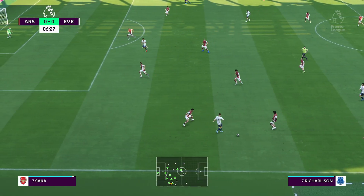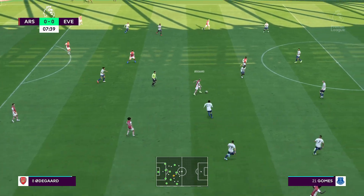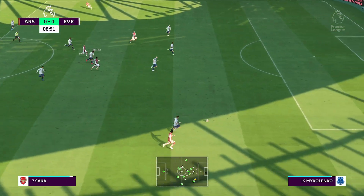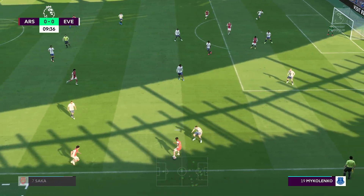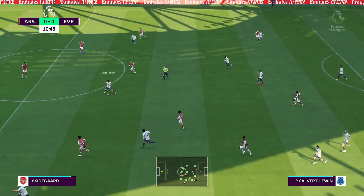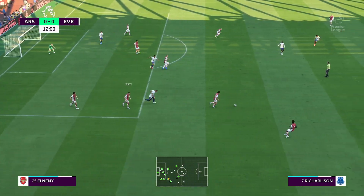It is a decent looking attack here. Unsuccessfully cut out. Nketiah — moving the ball forward with purpose, and the cross is very much on. Well it looks highly promising but they got nothing out of it. Oh, lovely ball — and with that they've thwarted the opportunity.